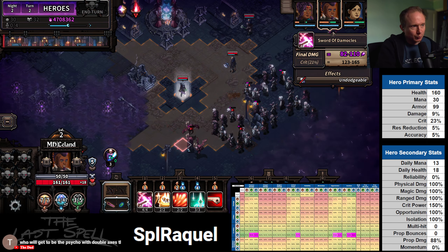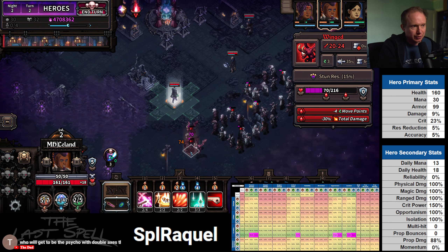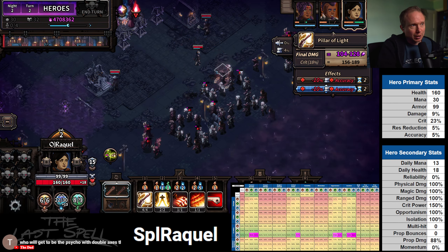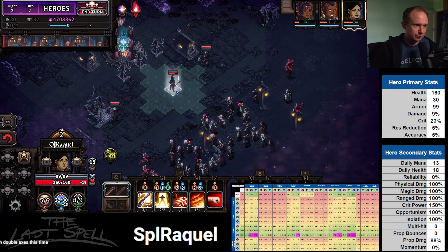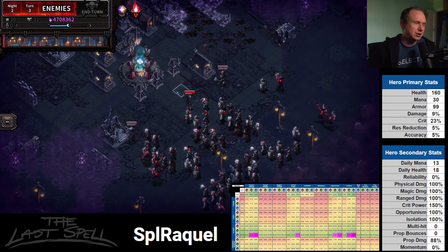We are the dud. We're building a build that I haven't built too frequently recently, which is a proper opportunist build. We're going to have plenty to kill this next turn, so let's stop ruining our fun. By plenty to kill, I may mean too much to kill?